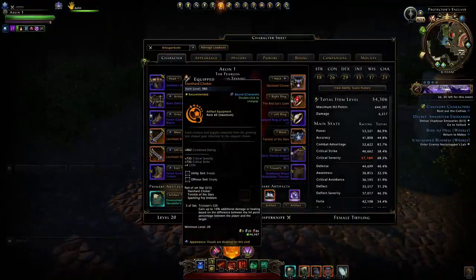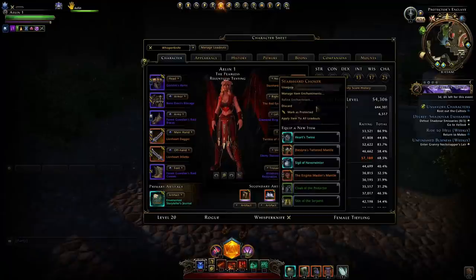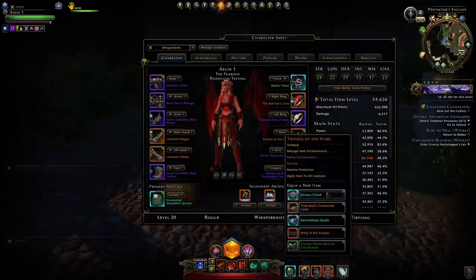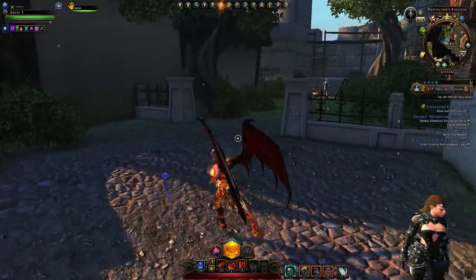If we take that into consideration, at the beginning of the fight you're going to have 0% damage from Trickster's Gift, and at the end of the fight you're going to have 10%. So if we completely halve that, that's a 5% damage bonus on average from the Trickster's Gift set. Now, if you want to go to the Demogorgon's Wrath set, you can see that you can gain those stacks, giving you a 5% extra damage bonus.